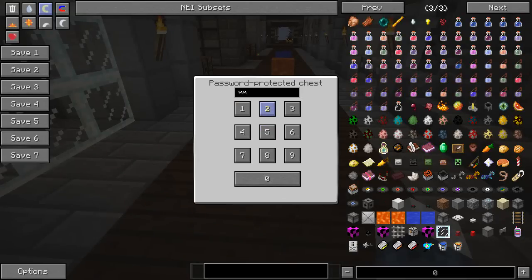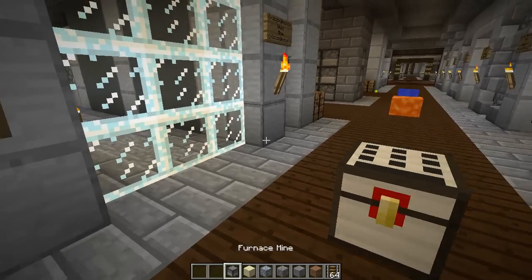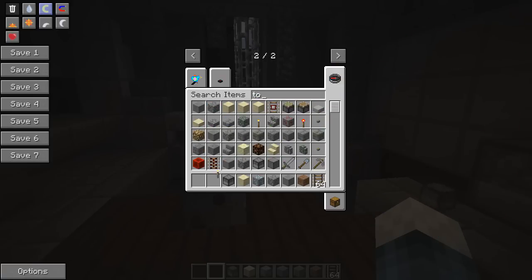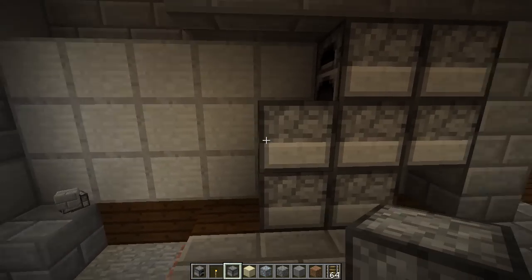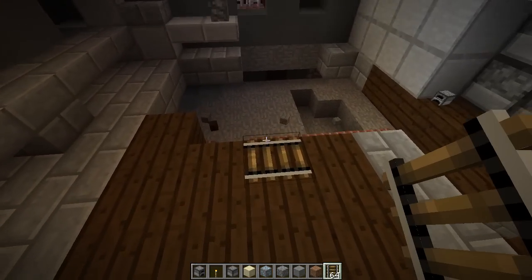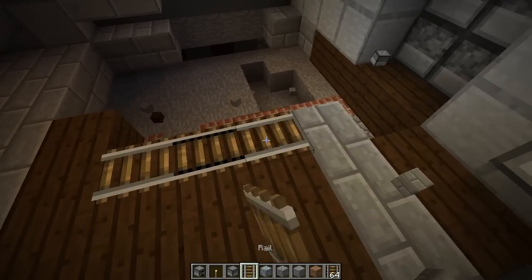Next we have track mines and a bunch of other decoy explosive blocks: dirt mines, stone mines, cobblestone mines, diamond ore mines, sand mines, and a furnace mine. These are all decoys that look very real — once you break one, it explodes. You could place a decoy furnace and boom — it's very clever. There's also the track mine which looks slightly different but once you roll over it, it explodes too.